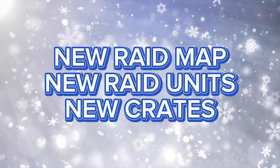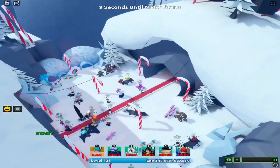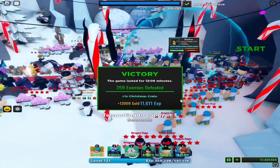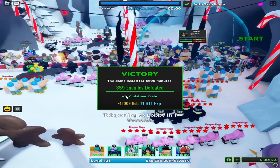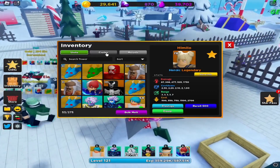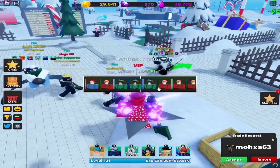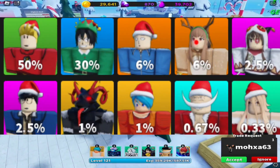New raid map, new raid units, new crates. Here is the new raid map. After you complete the raid, you will receive 10,000 gold and one Christmas crate. To open it, you will go to the new crate tab, press the present and open it. Here are also the percentages to get the units.